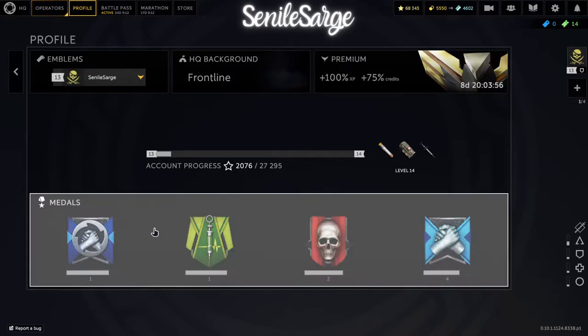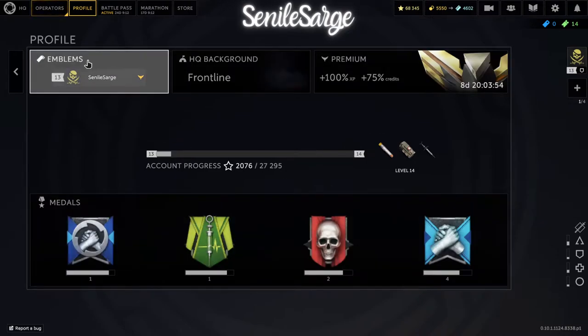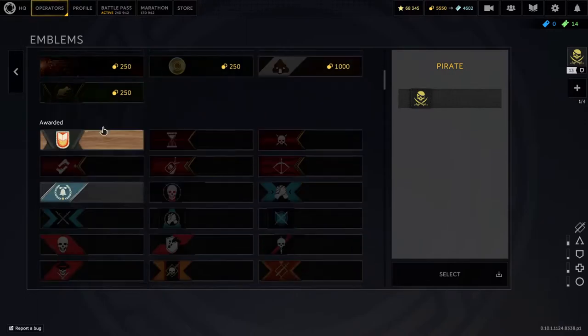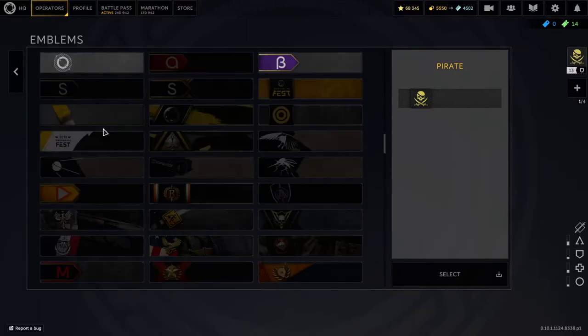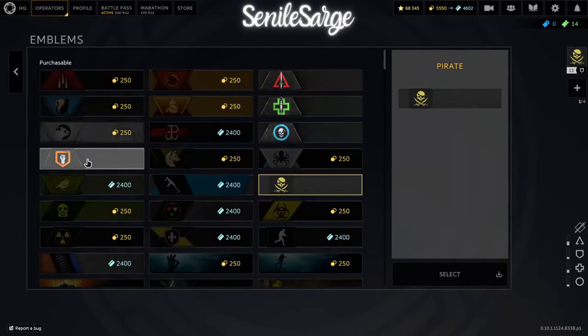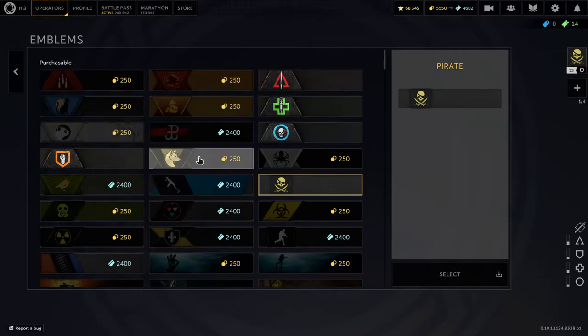Inside of the profile, you have multiple areas to look at. The first one is the emblem. When you come into the game, if you haven't played any matches, you have the default emblem. As you start playing the game, you have the ability to change it. I would tell you to change it as soon as you can. A lot of these are unlocked just through time of playing, so not all of them cost coins or credits.